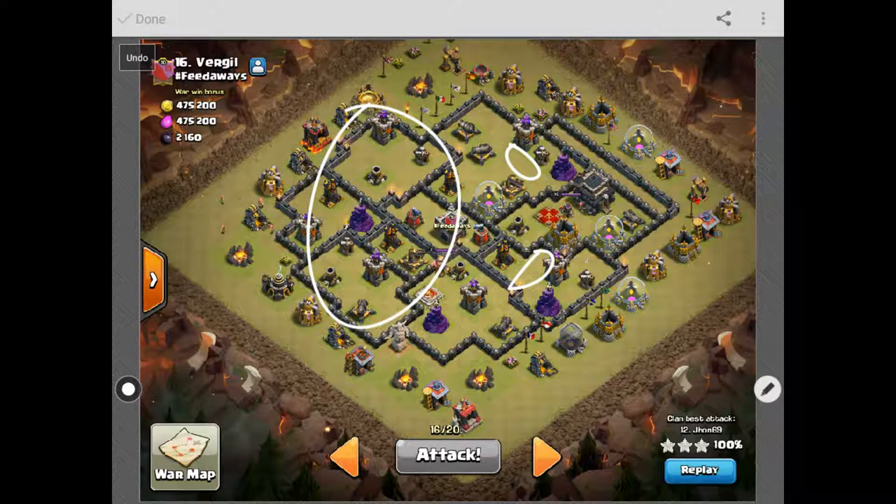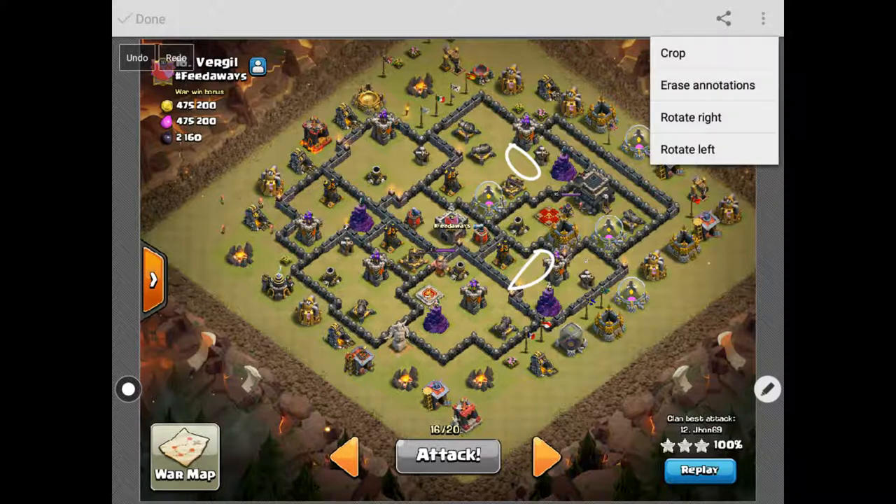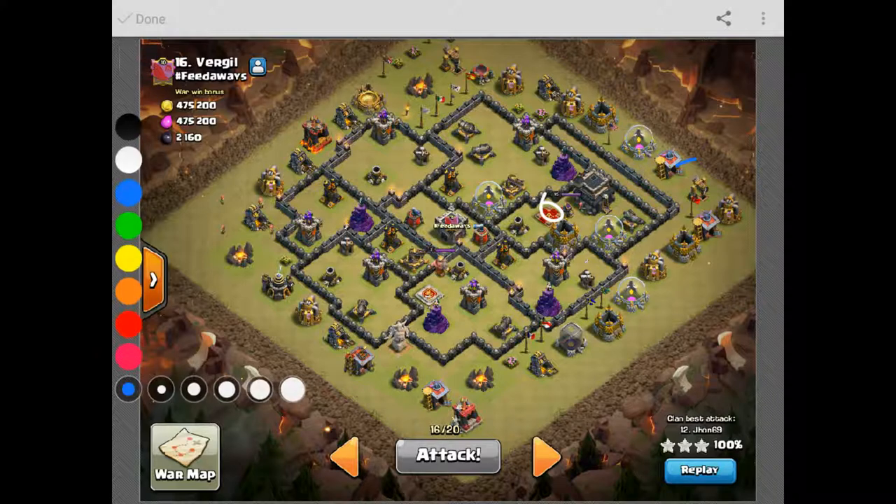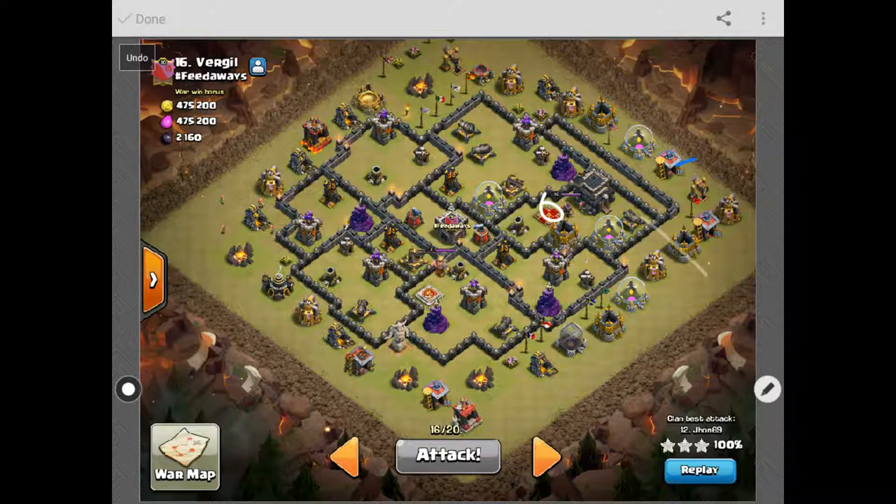Like always, you look at the queen position and you want to attack into the queen. I start my attack off with a minion right there because it's out of range, then I send in a couple of Barch periodically into these storages. I'm gonna start with my kill squad — a golem followed by some wizards in the background. Once enough trash is cleared out I start sending in my wall breakers and open up right here.